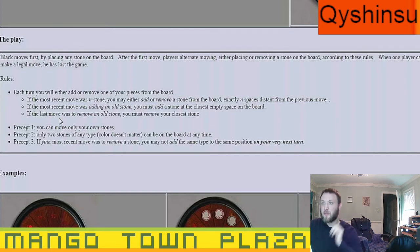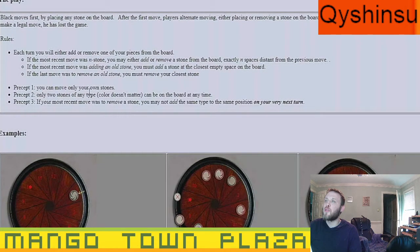If the most recent move was adding a zero stone, you must add a stone at the closest empty space on the board. If the last move was to remove a zero stone, you must remove your closest stone. Precept one: you can move only your own stones. Precept two: only two stones of any type can be on the board at any time.